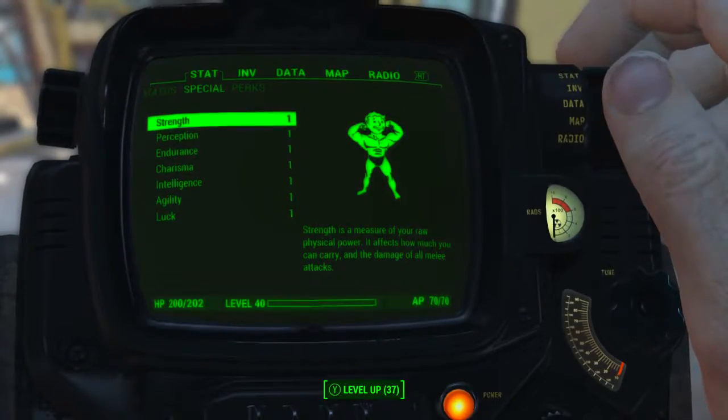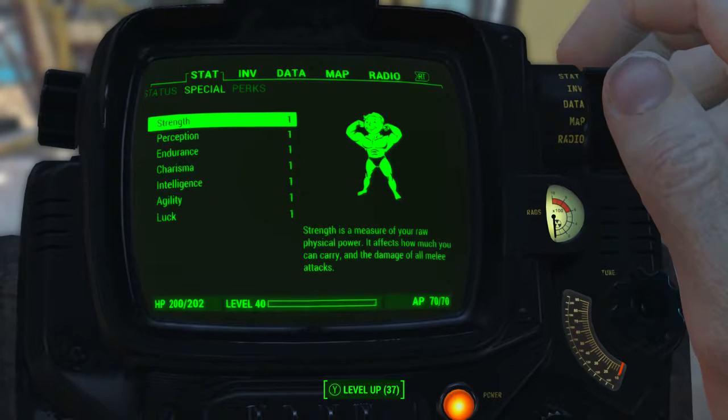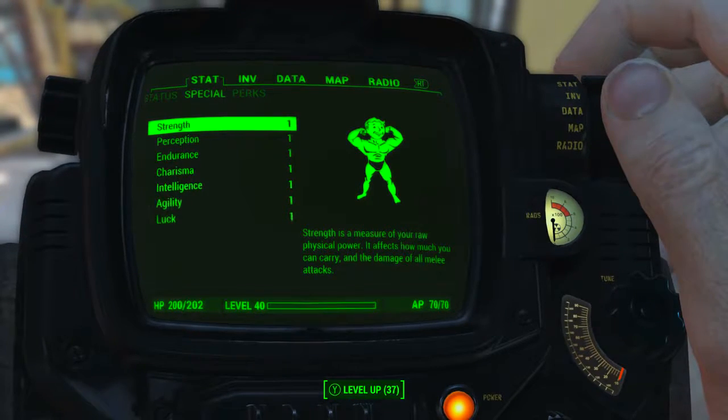Before we go over the weapon's base stats, as always I have reduced my character's special attribute stats to 1. I have no bobblehead, perk, or magazine effects applied to my character, so what we will be seeing is the absolute minimum base stats of the Shem Drown sword.